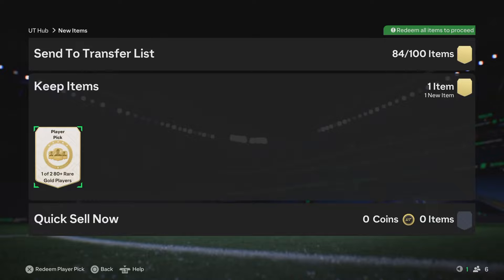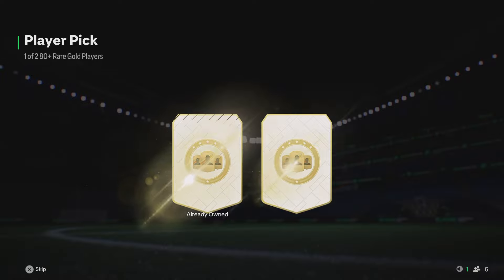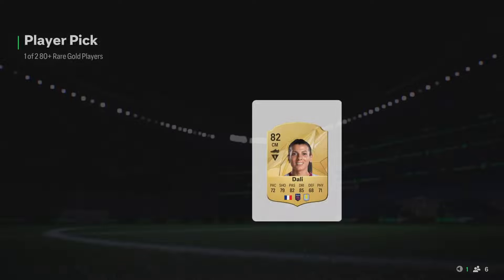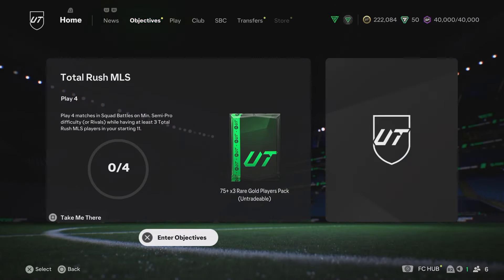Let's go — 1-of-2, 80 plus rare gold player pick. Let's crack this one open to start, see what we get. We do get an 83 in there, but we're probably just going to take the 82 here so we don't have to send it to the SBC storage, and that'll do nicely.